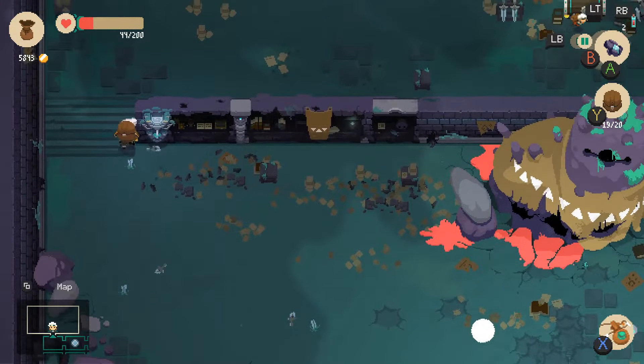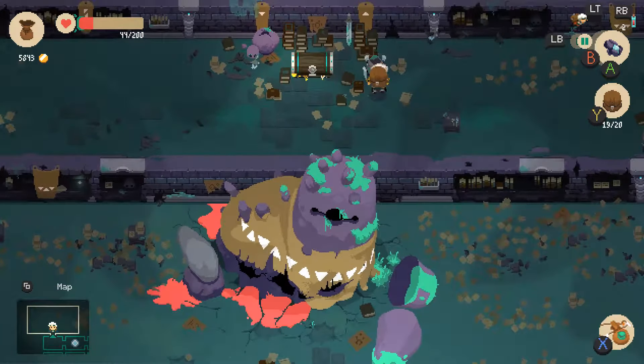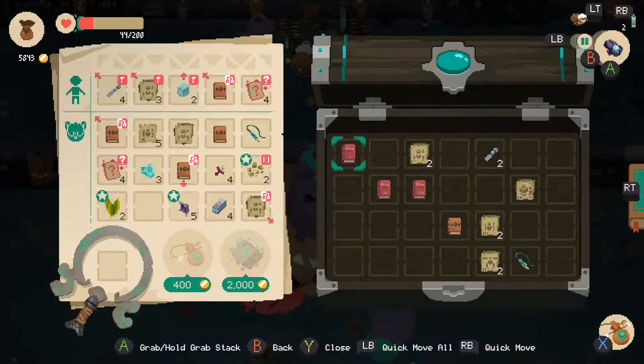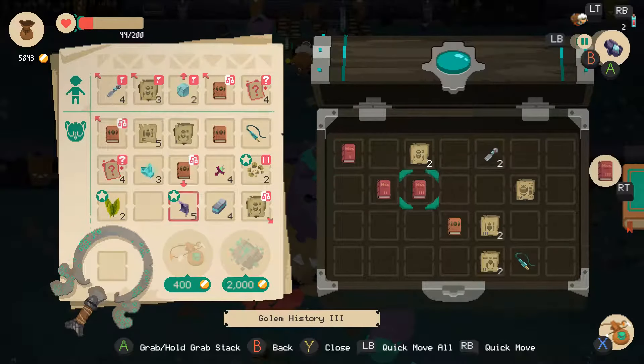Okay, there's stairs. I hope this doesn't send me back to town. Wow, we got a lot of stuff in here — hoo boy. Golem history one, two, and three. Golem volume — that'll stack. Designs one, two. King jolt. Golem designs — that'll stack.